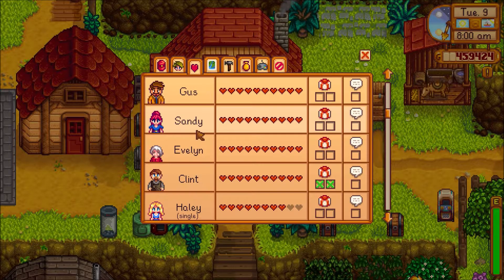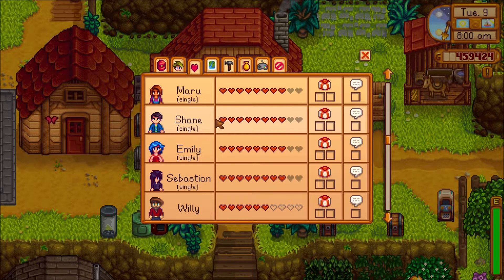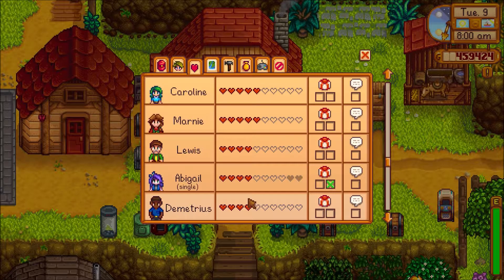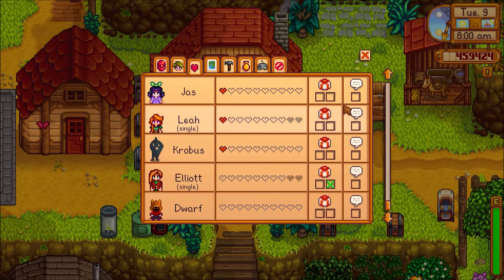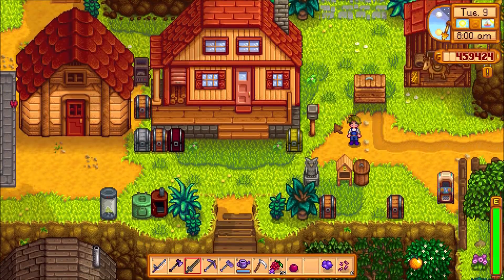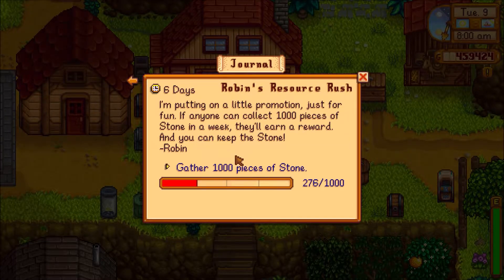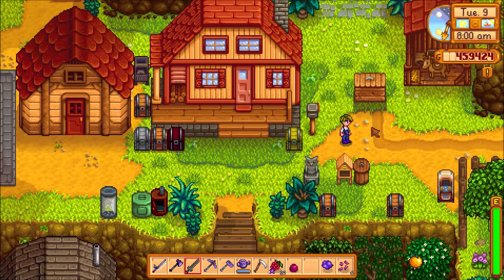Let's look at the social links. We can give Abigail a gift, and I think we can give Elliott a gift as well. Are there any quests? Oh yeah, we gotta get stone — I forgot about that. We'll focus on that.